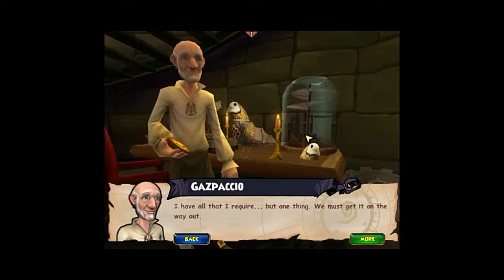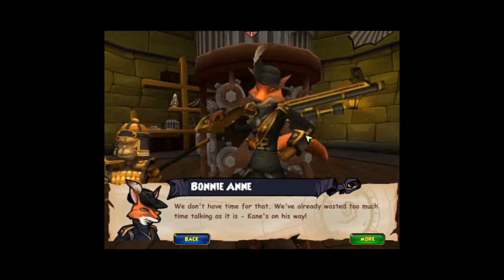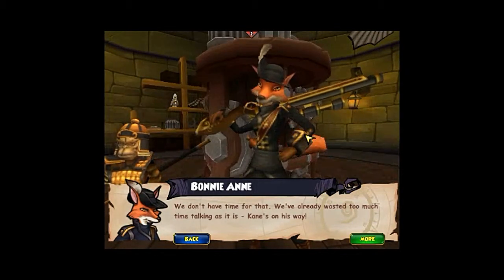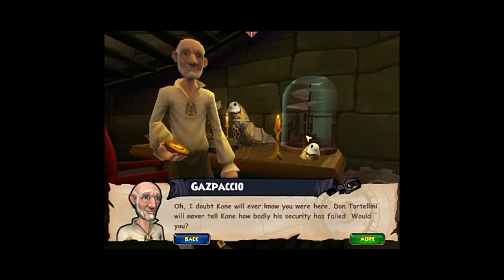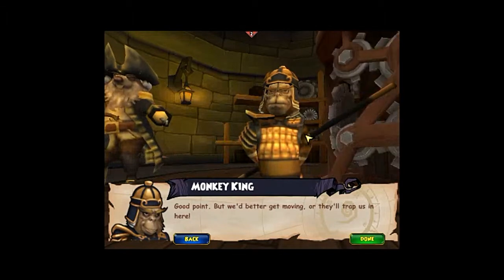I have all that I required but one thing — we must get it on the way out. It's Napoleon's hat all over again. We don't have time for that — we've wasted too much time talking as it is. Cain's on his way. Oh, I doubt Cain will ever know you were here. Never tell Cain how badly his security has failed — would you? Good point. We better get moving or they'll trap us in here.